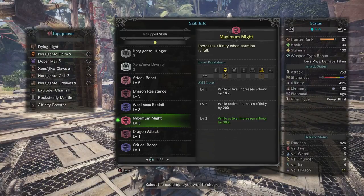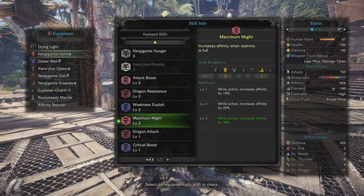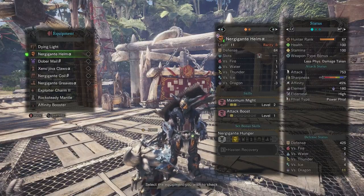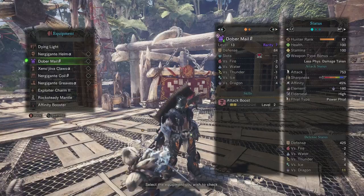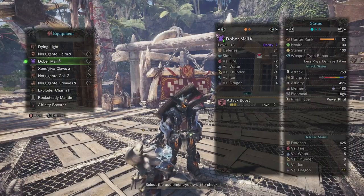If you don't know — if your stamina is full, Maximum Might increases your Affinity. Maxed out at level 3, it's 30% extra Affinity. People don't know about this skill, but it's freaking crazy. I think it's like the second highest Affinity skill you can get in the game besides Weakness Exploit. For my chest I have Attack Boost with a 3-jewel slot.